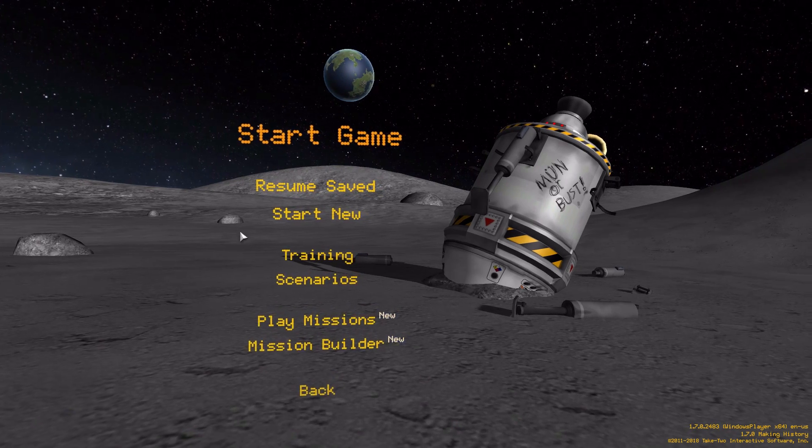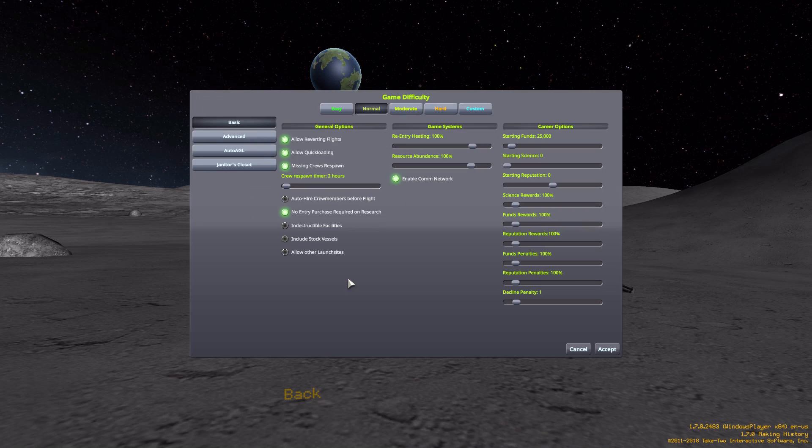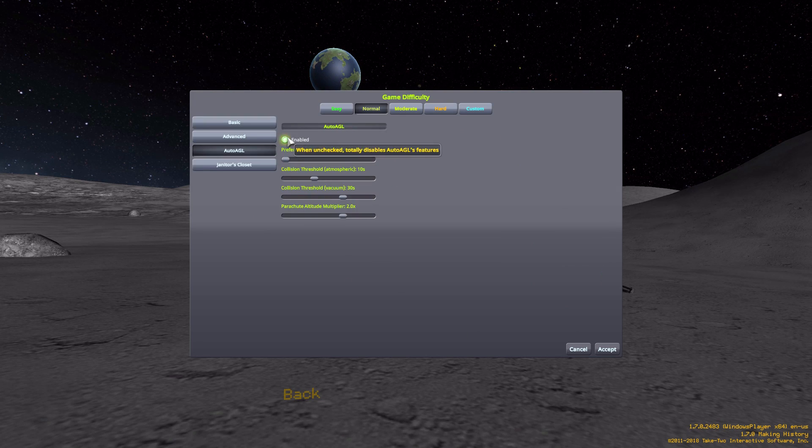1.7 really takes a long time to load the menus. But if we go into a new game and head to difficulty options, we have the Auto AGL button here. We can turn it off if you so desire. The first option is which preference you want it to be at when you're landed or splashed down — by default it will be at sea level, but you could make it register at ground level instead. We also have that collision threshold where you're 10 seconds within atmosphere from dying a horrible death, and you can adjust that down to disabled and all the way up to 120 seconds — the default is 10. We also have one for if you're in vacuum and 30 seconds from a terrifying death on the ground, then it'll also switch over, adjustable down to disabled and up to 120 seconds.